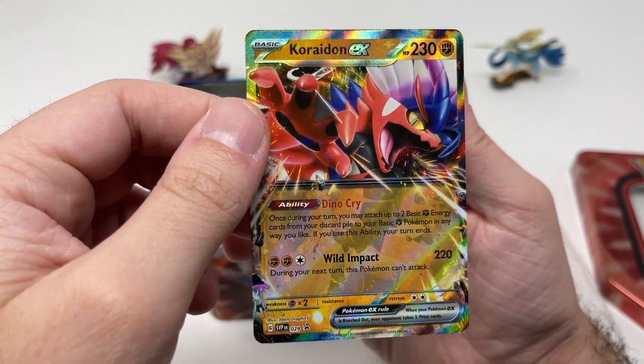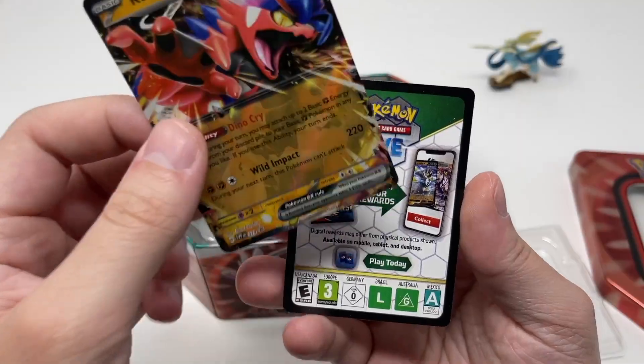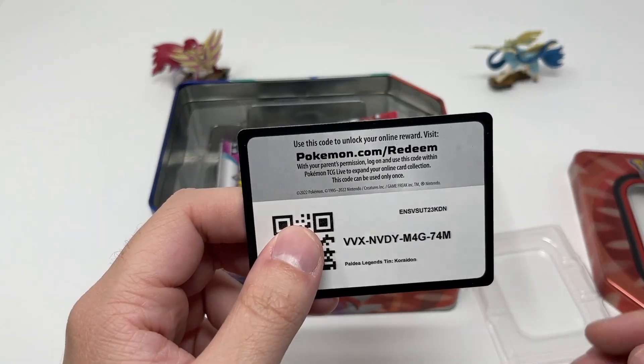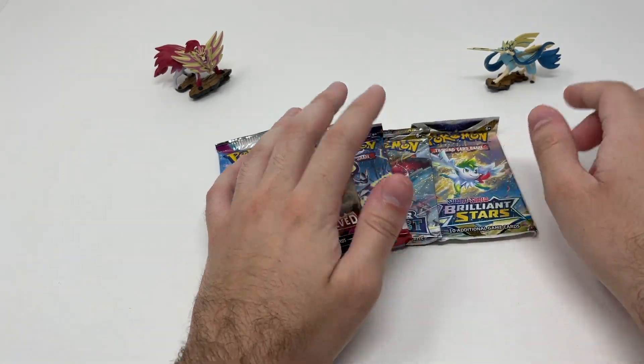We don't really keep a Scarlet and Violet promo binder - I guess we should. Pretty cool card. Code card right here. So we've got our Paldea Evolved, Scarlet and Violet, and Brilliant Stars booster packs.